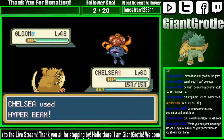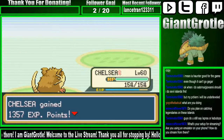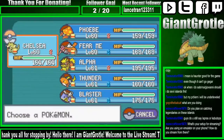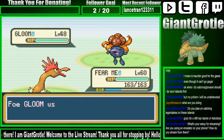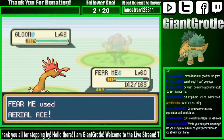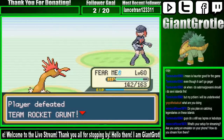I'm just going to use Hyper Beam on this Gloom. I want it to just faint — nothing against this Gloom, I just don't prefer it. Oh, it's another Gloom, of course. So what I'm going to do is switch to Fear Me, and Fear Me is going to Drill Peck this Gloom — hopefully it'll faint, because Drill Peck is super effective on Gloom. It's using Petal Dance. Grass-type move won't do much on a Flying-type. We KO'd it, so that's good. We defeated another Team Rocket Grunt. Nice.